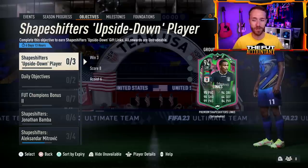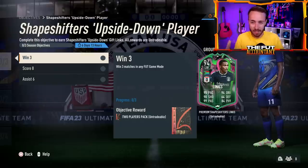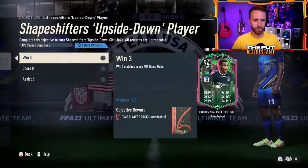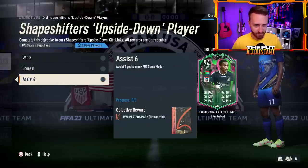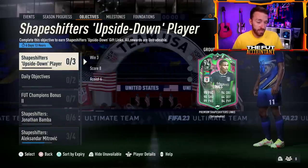This Lynx card that dropped yesterday is a fat dub. It's so easy to complete — it's like silver stars but for a legit non-silver player. I love the card. I know it's tough to link and it's only four-star, but for a free 94-rated card for basically winning three games in any game mode, that's a piece of cake. That's 94-rated fodder at the very least. There are literally no complaints from me there.